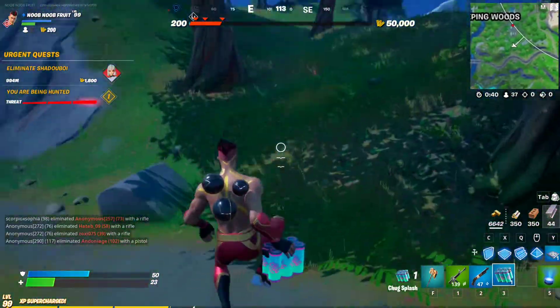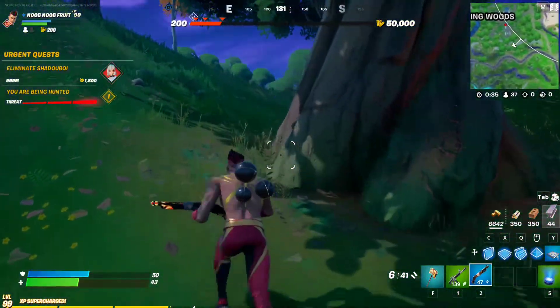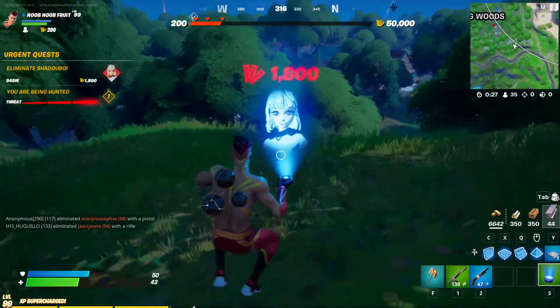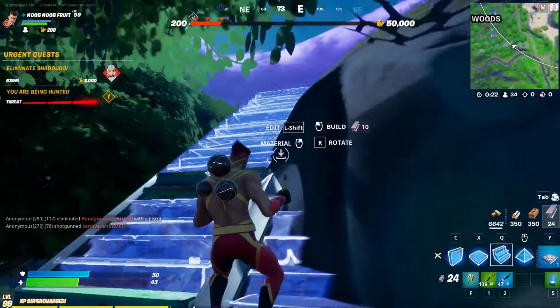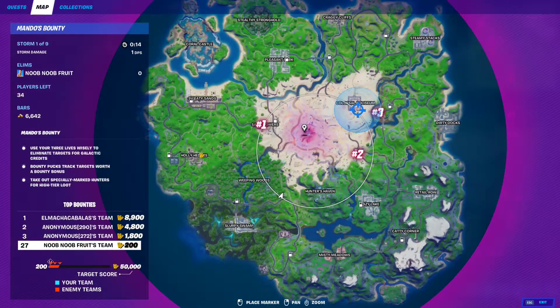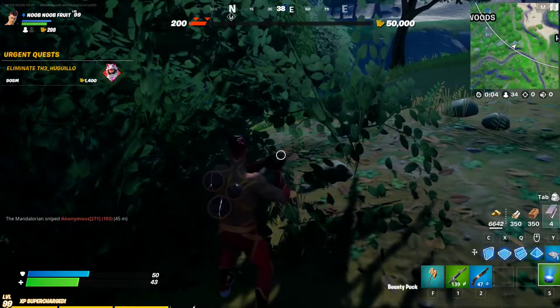These are bots aiming at me. I'm going to show you where to find Mando. Let's use our puck one more time — if we kill this Lexa target, we'll get 1,800 credits. Remember, bots have aim-bots and will kill you, so don't underestimate them. Let's go into this bush. As you can see, the number one player is marked on the map, the number two player as well, and this is our bounty right here.